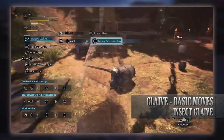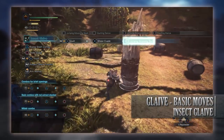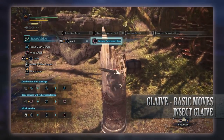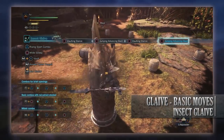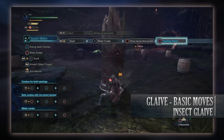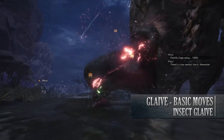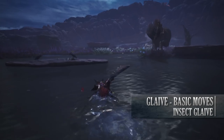Next is the Jumping Advance Slash, done while airborne following a vault by pressing circle. If you hit a monster with this attack, you'll automatically perform a vaulting dance afterwards, resetting your airborne attacks and allowing you to stay airborne indefinitely — at least until you run out of stamina. There is also a Strong Jumping Advance Slash with red extract, though the vaulting dance only triggers if the final hit connects. You can aim both the Jumping Slash and Jumping Advance Slash by pressing a direction when performing the moves.